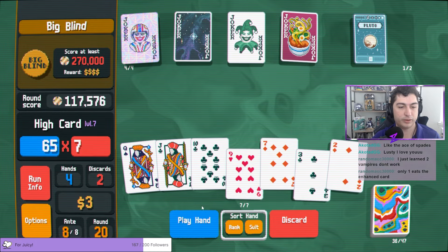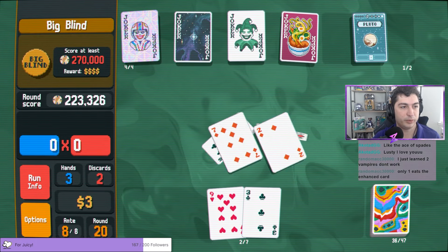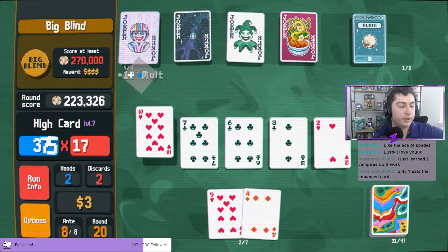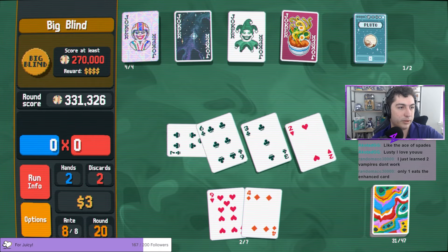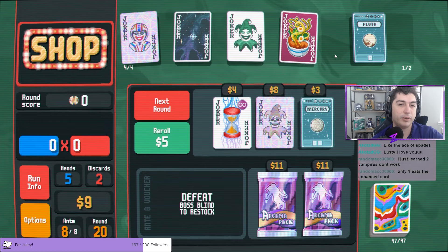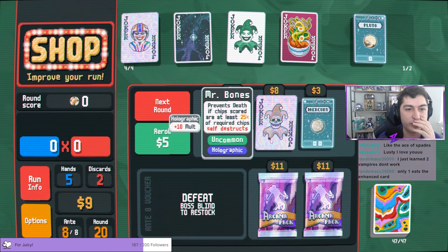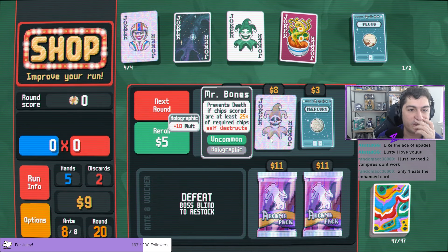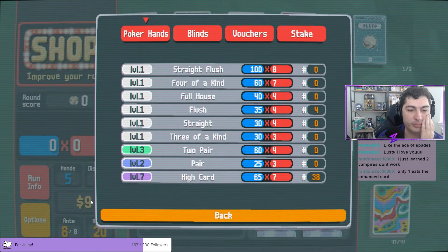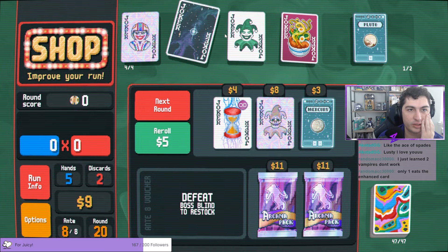Yes! The perfect voucher at the perfect time — just one extra 90,000 point hand. And we got Amber Acorn! Oh my god, we're gonna win. We're gonna be done with painted deck gold stake, and all it took was me listening to the chat and actually just playing a high card build and stopping trying to be fancy. Crazy.